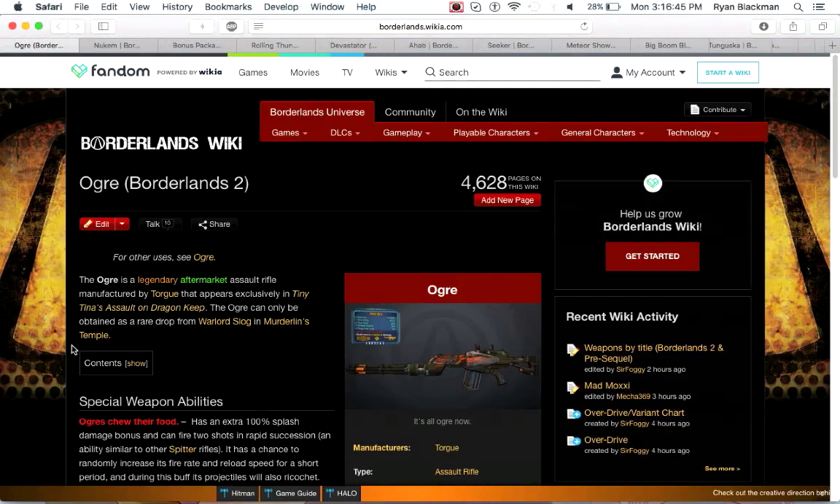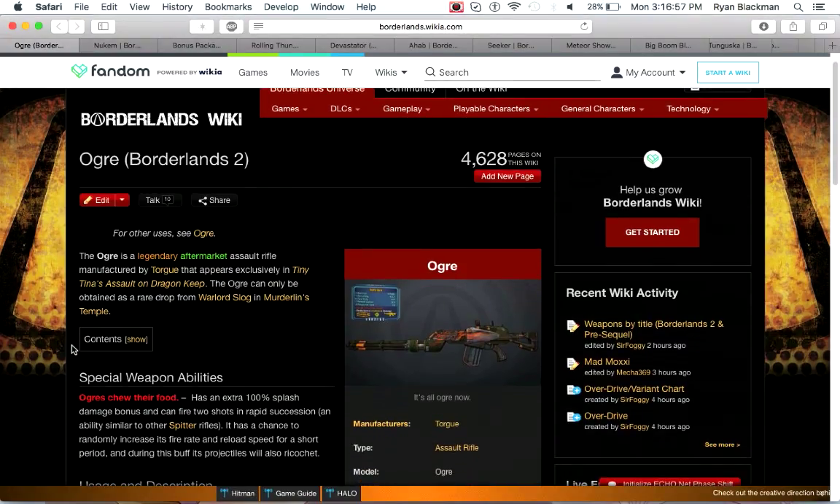Next up is the Ogre — personally one of my favorite assault rifles in Borderlands 2. It can be obtained from Warlord Slog in Tiny Tina's Assault on Dragon Keep. It's a really cool assault rifle because it adds extra splash damage and can fire two shots in rapid succession, similar to other Spitter rifles. Also, when you reload this weapon, it has a chance to randomly increase fire rate and reload speed, and during this buff the projectiles will ricochet. The Ogre is just a phenomenal assault rifle, though it's kind of sad that it's so hard to farm given how difficult it is to get Warlord Slog even on the Badass round of Murderland's Temple.